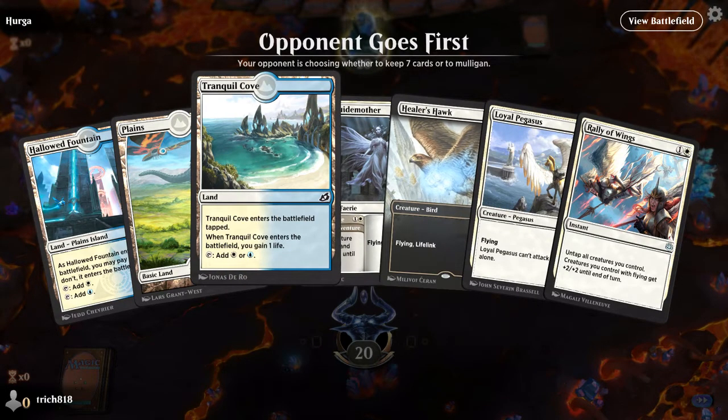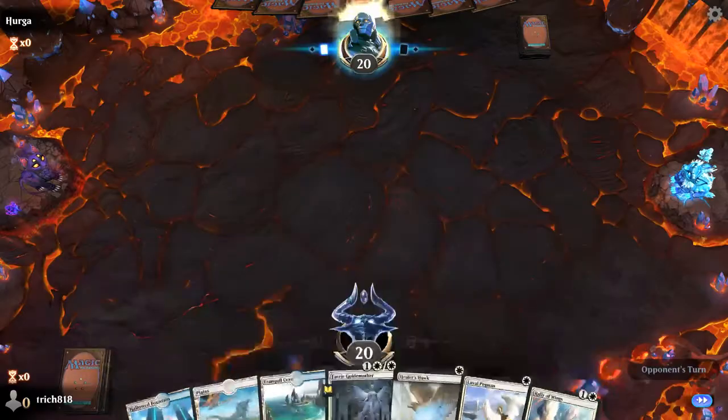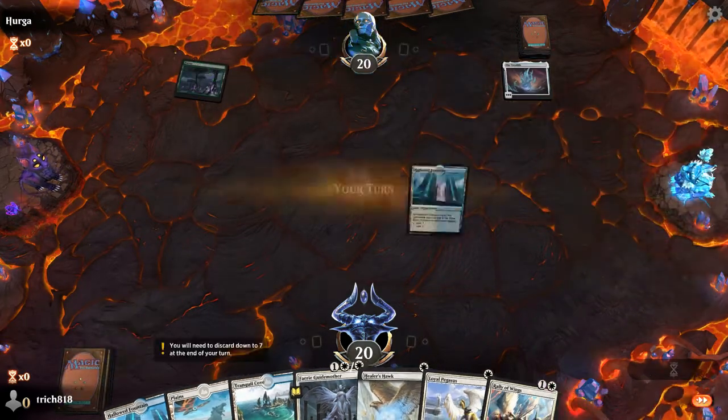I will probably turn one Tranquil Cove, turn two Plains, drop a Hawk and a Pegasus all together. Obviously that is all very dependent on what I draw.